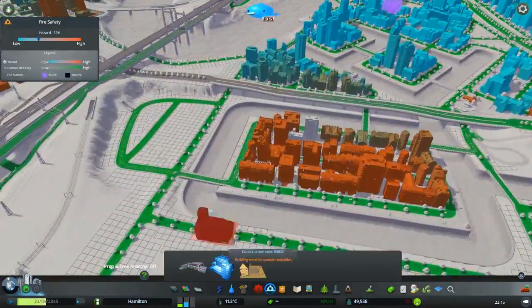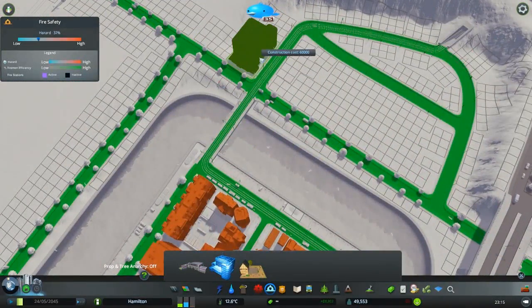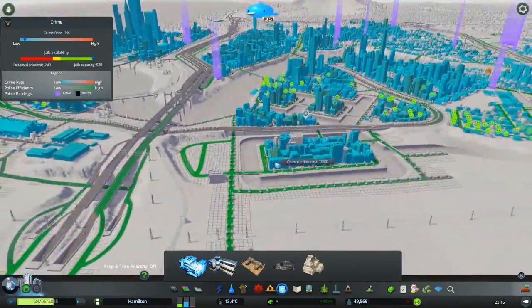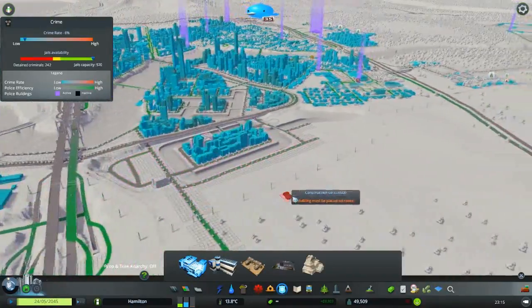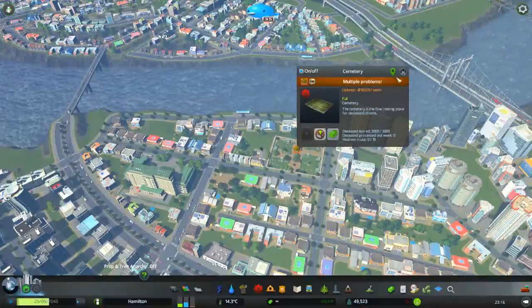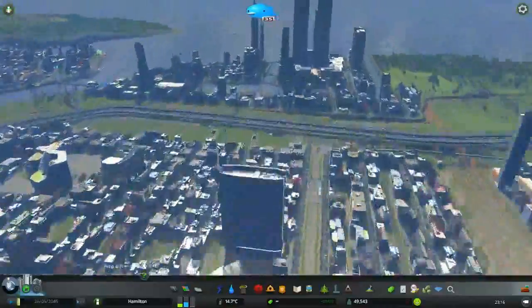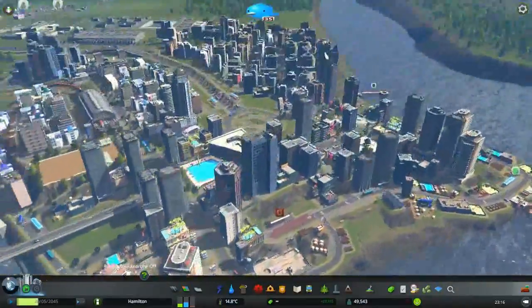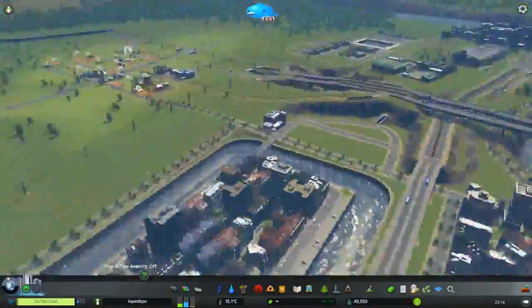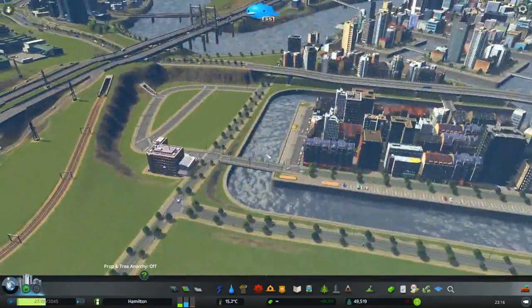We do need a fire station. Will that fit there? Yes it will. How are we on coverage? Quite okay. There's something full here — it's a cemetery. Let's just do a quick sweep here. If you can see any other issues — there's some garbage issues here, there's a crime issue there, nothing major. No big coverage problems, maybe later on.